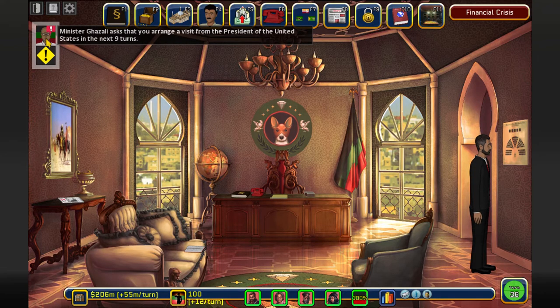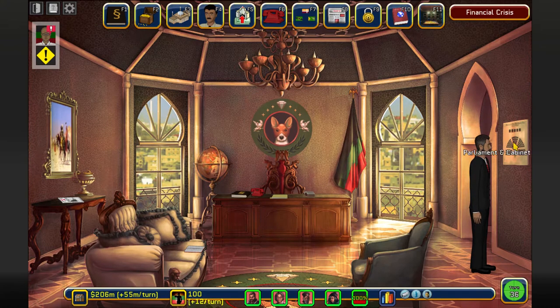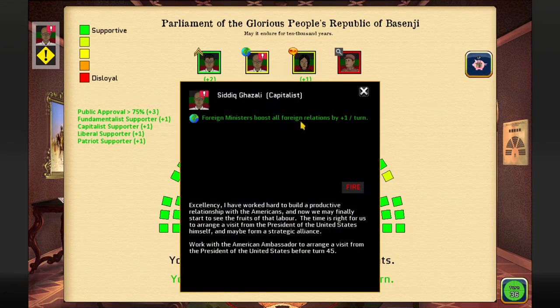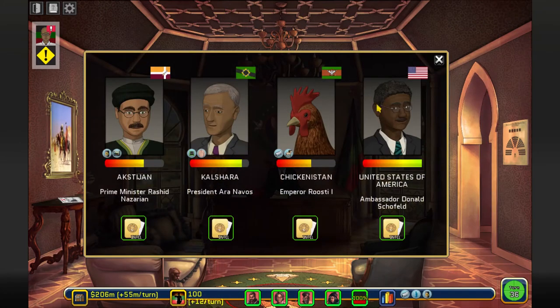Although this gives me a few things I don't really need - relations with capitalists and also with the United States itself - this can only be done once per game. I'm actually going to do this anyway, because I want to have a loyal foreign minister. I want him to have 65 or more and I don't want to lose his relations, so I'm going to do it. Let's call the United States Ambassador.